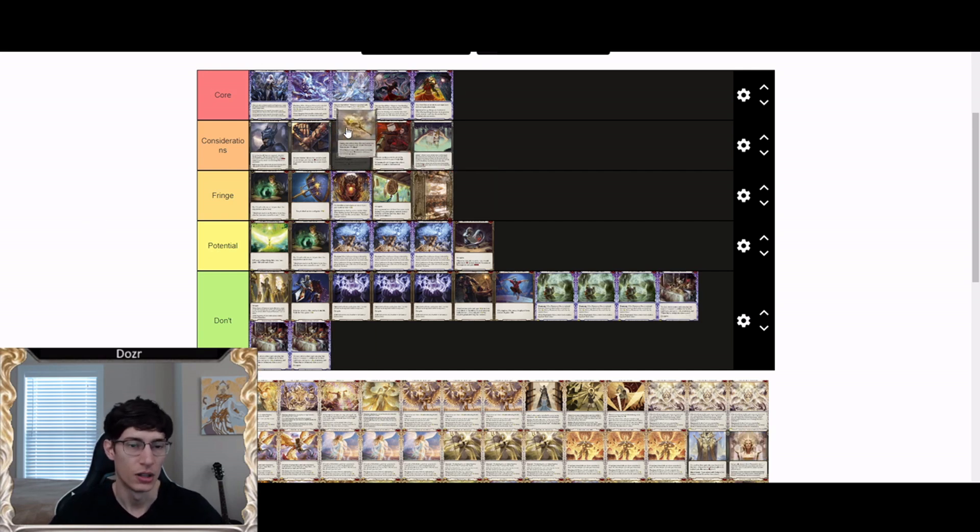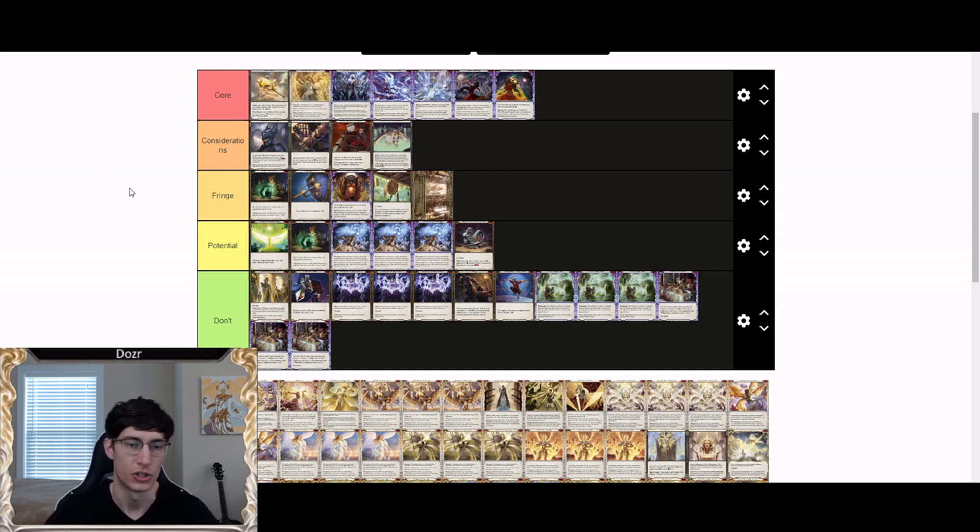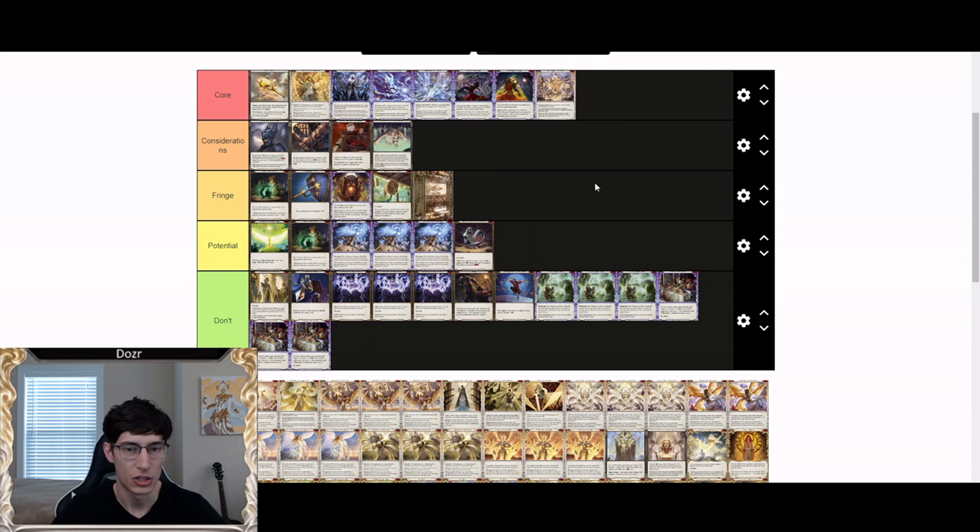Luminaris is definitely the core weapon for Prism — it's the best and gives you everything you could want. Iris of Reality sucks for Prism currently. Erudition is also going to be one of the core cards for Prism; it's her bread and butter, the scariest card in her deck. Even though we don't get to hit with it very often, it's very scary and is definitely an auto-include in any Prism list going forward.